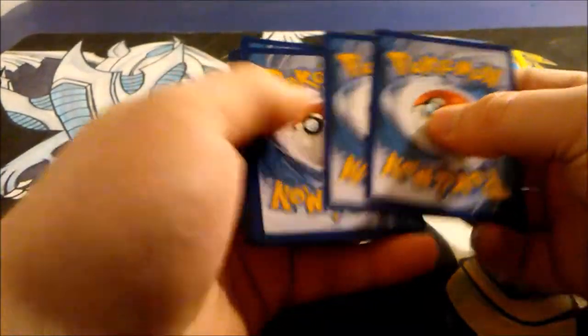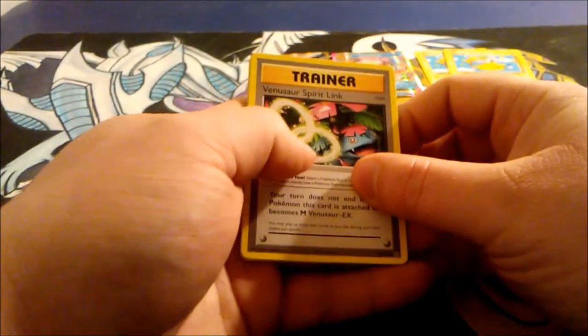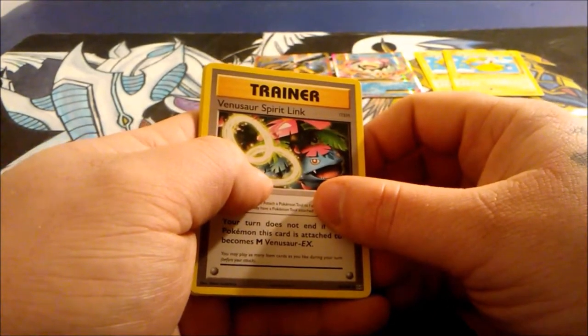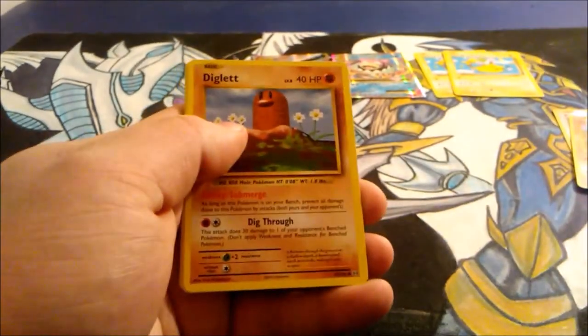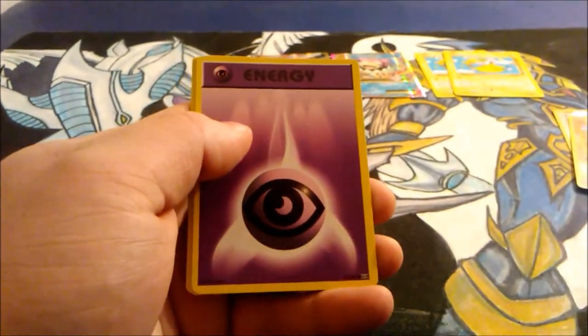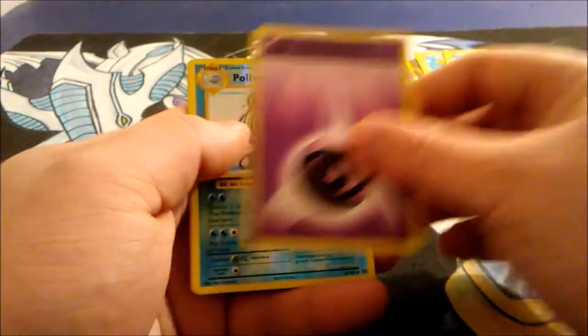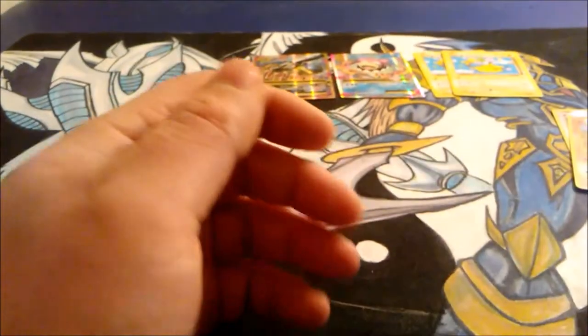And then for our last pack, let's see if we can get some of that last pack magic. It'd be pretty awesome to pull out another EX or Full Art or something. Obviously everyone wants to go for that Charizard, but we'll see what we can get. Venusaur Spirit Link, Magmar, Potion, Gastly, Diglett, Rattata, Charmander, Psychic Energy, Reverse Holo Poliwhirl, and we have Electrode. Electrode obviously isn't anything too extravagant.